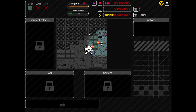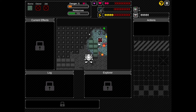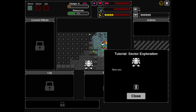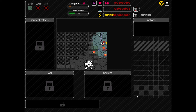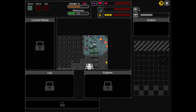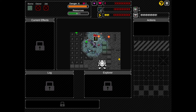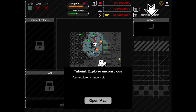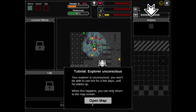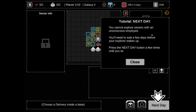Do we get anything? Can we pick up something? Can we pick up oxygen? What is this yellow thing? I don't know. Okay, that's a very cute dodge roll. We are dead. Explorer unconscious. You won't be able to use him for a few days until he wakes up. That happens - you can only return to the map screen. Next day. You cannot explore sectors with an unconscious employee. Makes sense.